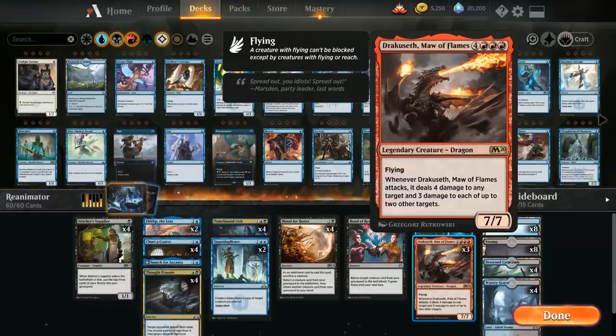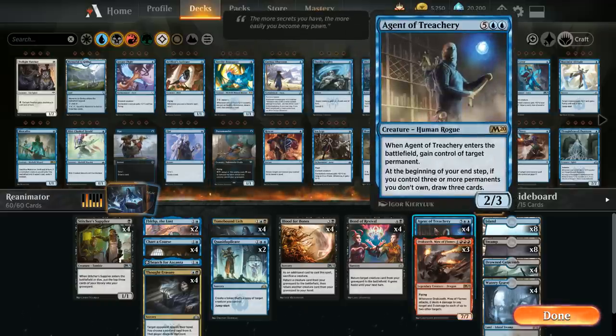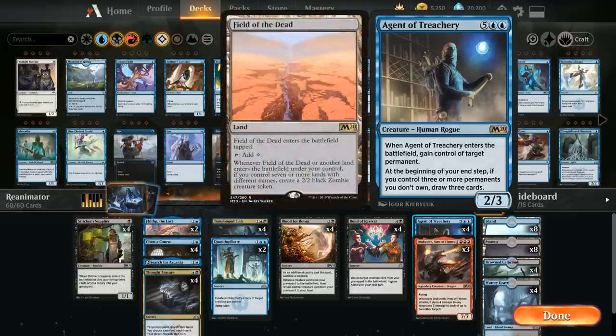Dracoseth is a 7/7 legendary dragon with flying. When Dracoseth attacks, it deals 4 damage to any target and 3 damage to each of up to 2 other targets, so it can very easily decimate the opponent's board and win the game. Our second reanimation target is Agent of Treachery, which when it enters the battlefield lets us gain control of target permanent — it can even steal an opposing land like a Field of the Dead.